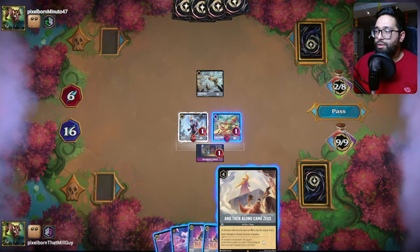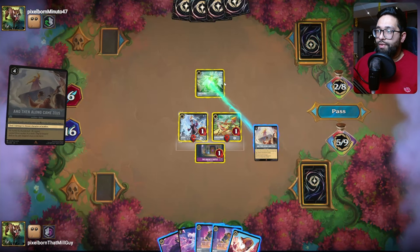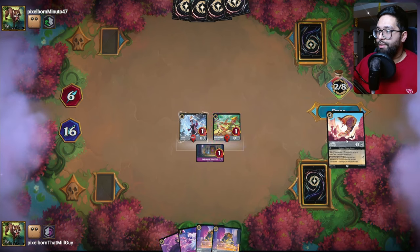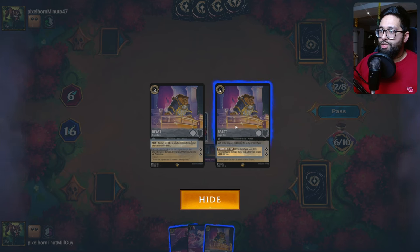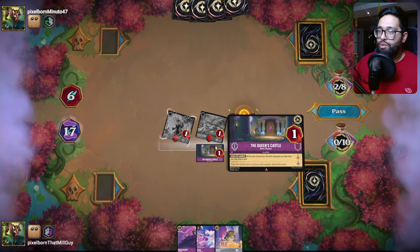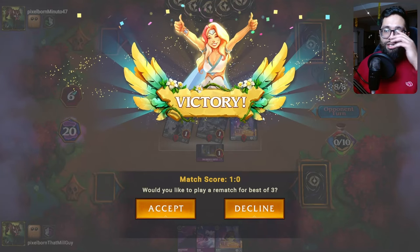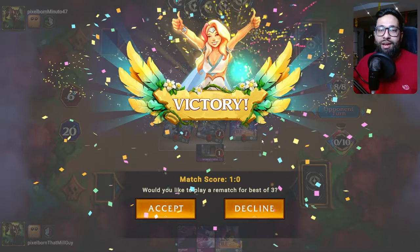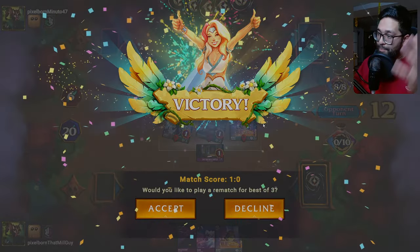That sounds like a plan. Five damage to this. We are essentially just winning the game right here — we're going to just play this out, one to that, and then we're just going to quest and quest. I'm at 18 — past the turn, opponent. That's GGs. So that's what I got the time for today. GGs — that is how you beat your best matchup here. Control the board. Steel has some powerful options.